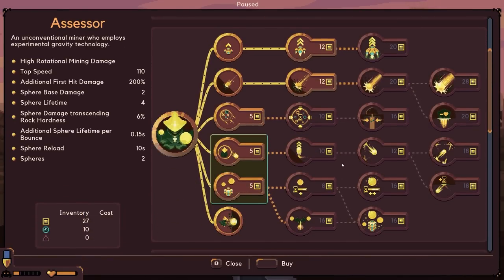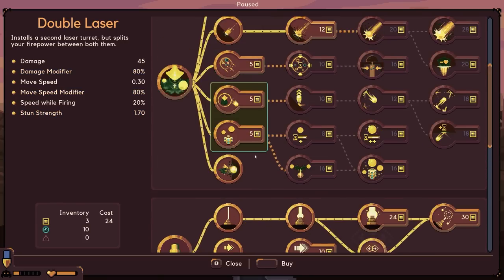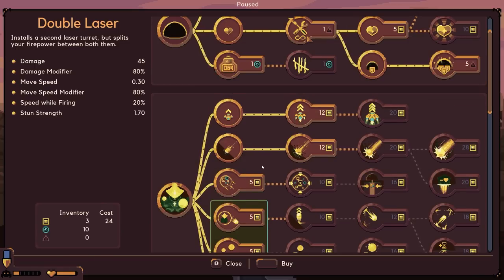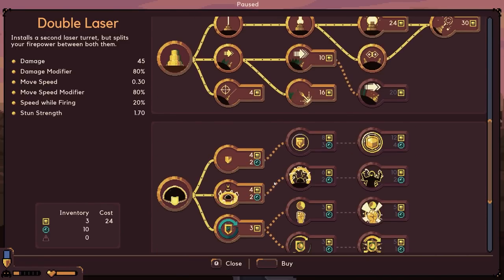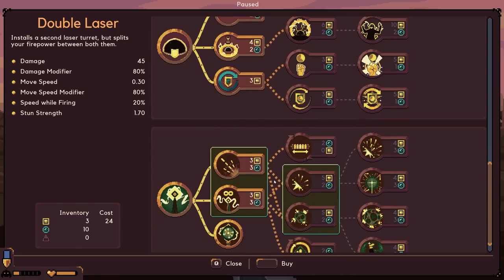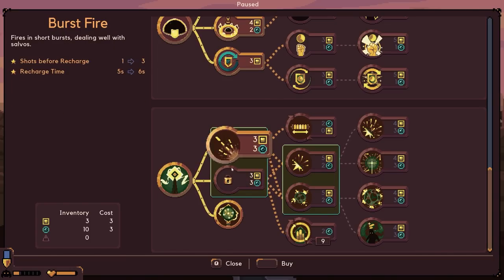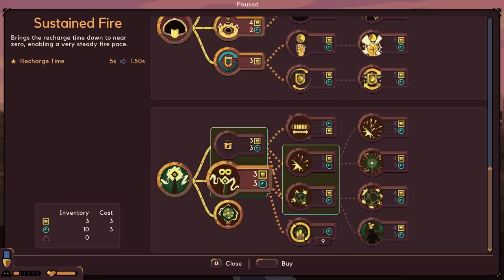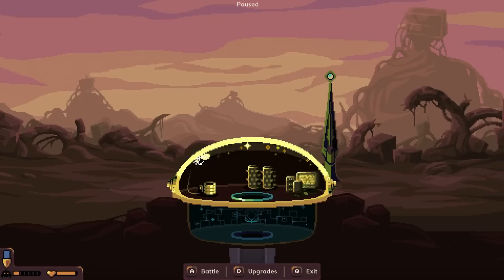Double laser time! Let's go - where are you? Double the lasers, double the fun! I have three left. Let's see what that is and try it out. We've got 10 water - I wonder if there's anything that requires just water. We could get the salvo or the consistent one. Let's leave it - I want to see what the gathering thing looks like. Oh I love the double lasers!